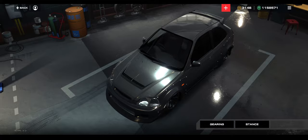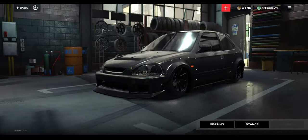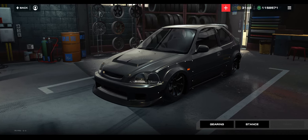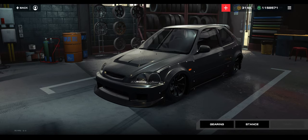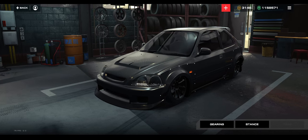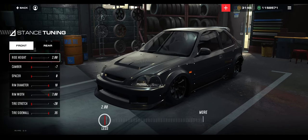So, tuning right now is very limited. You can do your gear ratios and you can do your stance. Tires is grayed out, but what I'm assuming we'll be able to do with tires is tire pressure or different styles of grip. Now, I want to start with stance.